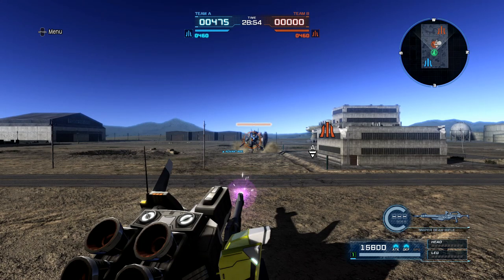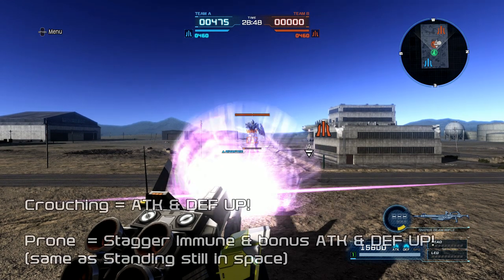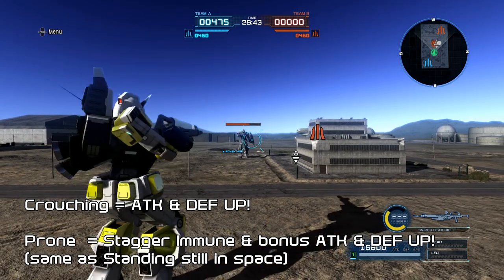If you don't know by now, crouching increases your attack and defense, and going prone increases them even more and allows you to avoid being staggered. However, being prone limits your mobility and movement, so you have to be very careful.